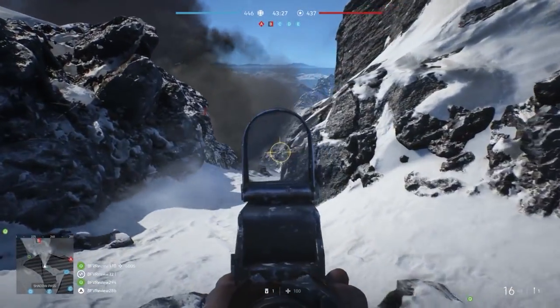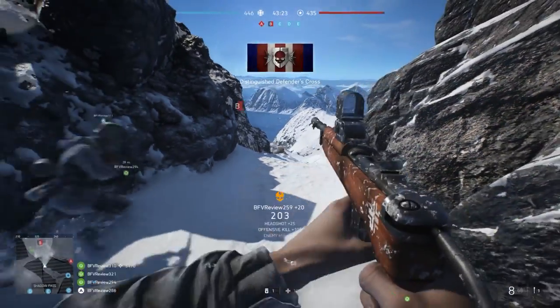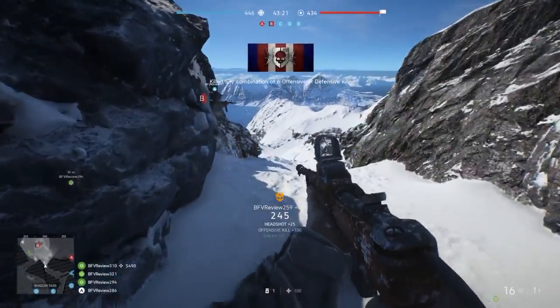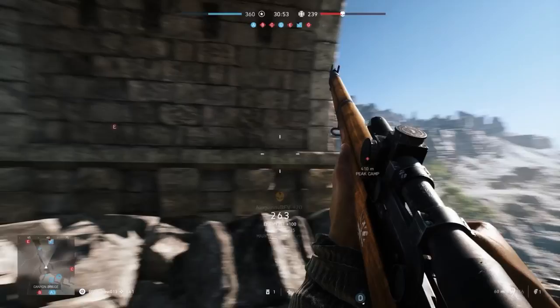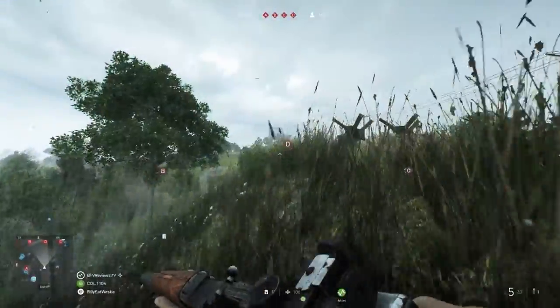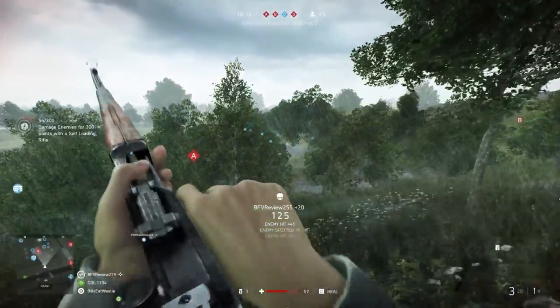Finally, you'll want to remember that each of these weapons has its own strengths and weaknesses, so you'll want to make sure to pick a weapon that suits the map you're playing on. For example, the Lee-Enfield Bolt Action Rifle is a great sniper rifle choice for long-range maps, but the ZH-29 Self-Loading Rifle is a much better choice for mid-range maps.